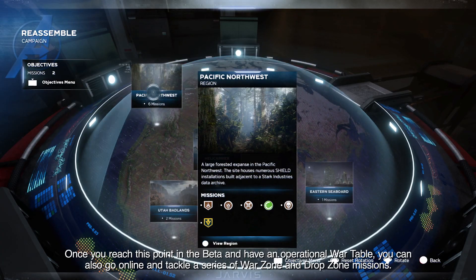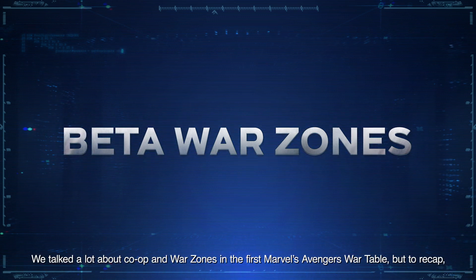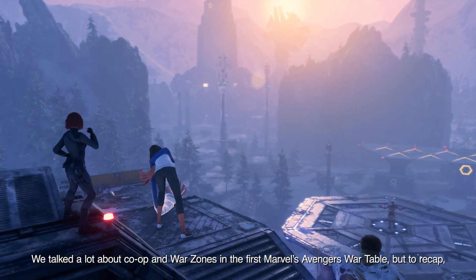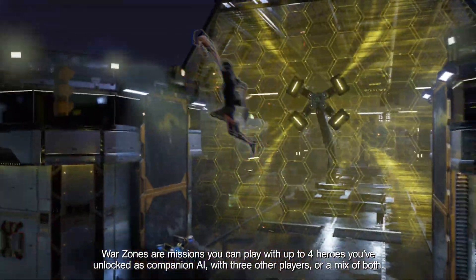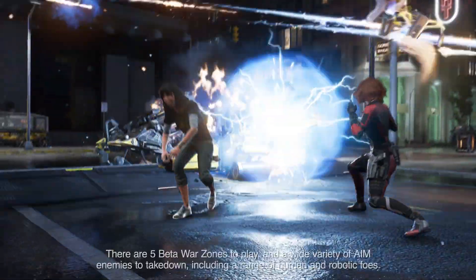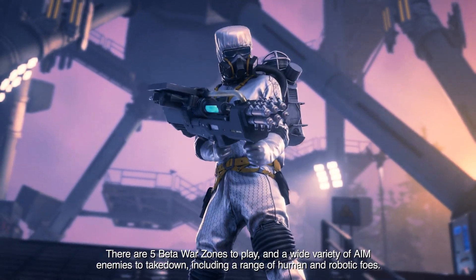Once you reach this point in the beta and have an operational war table, you can also go online and tackle a series of War Zone and Drop Zone missions. War Zones are missions you can play with up to four heroes you've unlocked as companion AI, with three other players, or a mix of both. There are five beta War Zones to play and a wide variety of AIM enemies to take down, including a range of human and robotic foes.